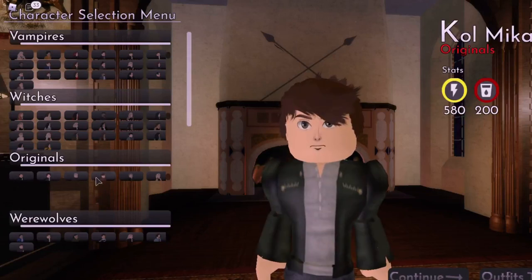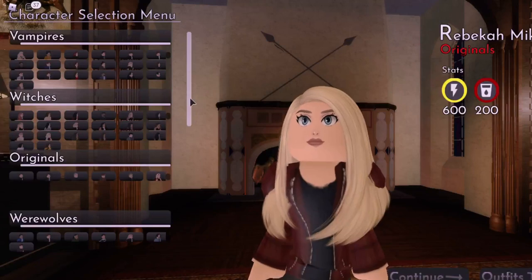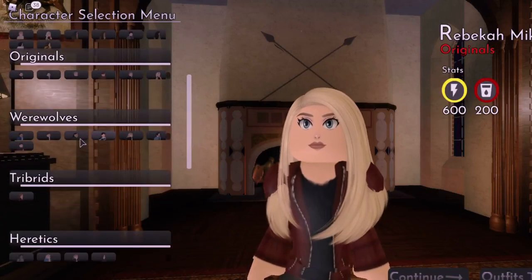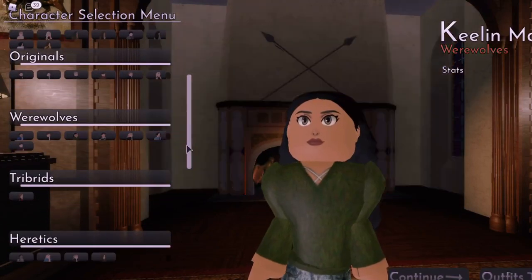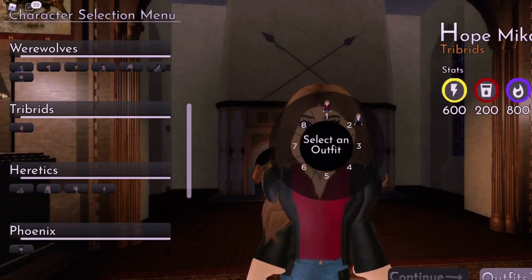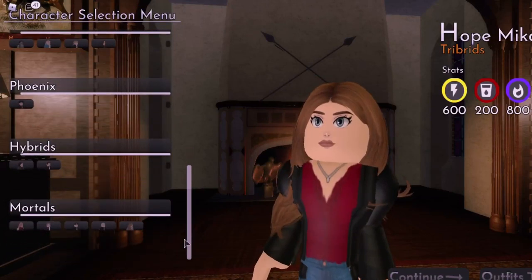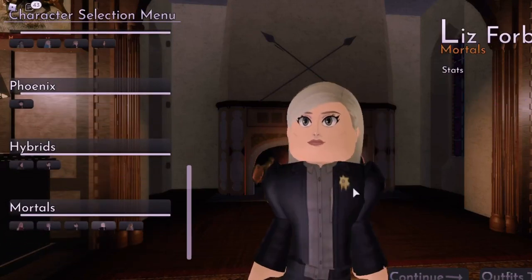They updated Cole's and Finn's. Rebecca's is still the same. The wolves all look the same. She should have two or three — okay, she has two. Everyone else only has one. Oh wait, they updated Liz's — that's so cool.